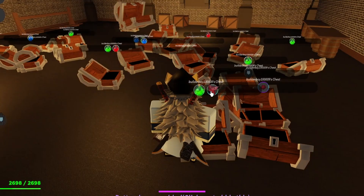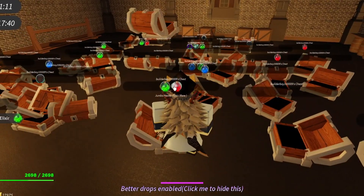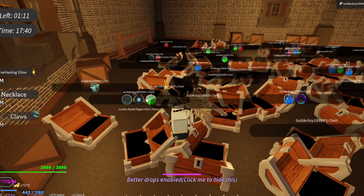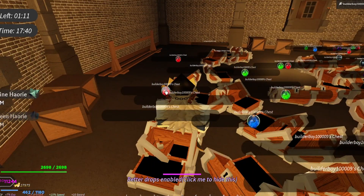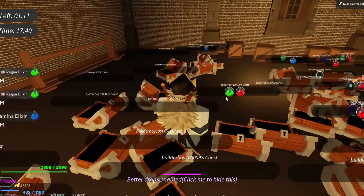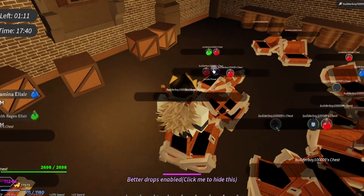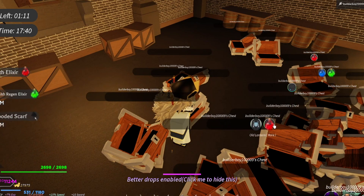I randomly fell out of the map, which is a huge problem in this dungeon. I got glitched out from a skill and fell down from the map — so sad. Let me just take the mythic lantern. Most of the drops here are kind of bad — all potions, not even a single polar. Everything is potions, this is pretty bad.